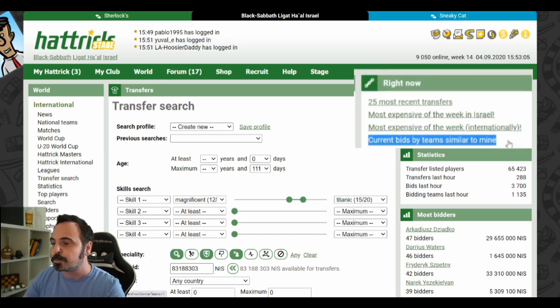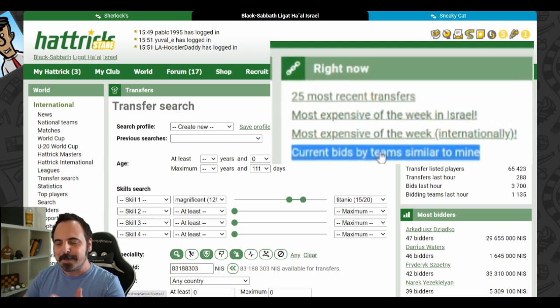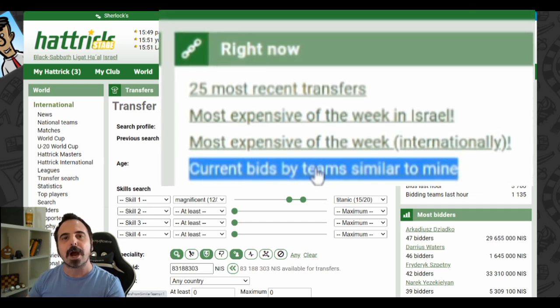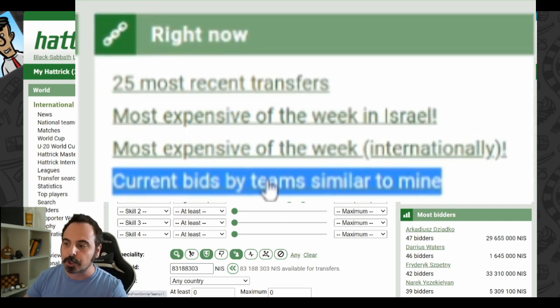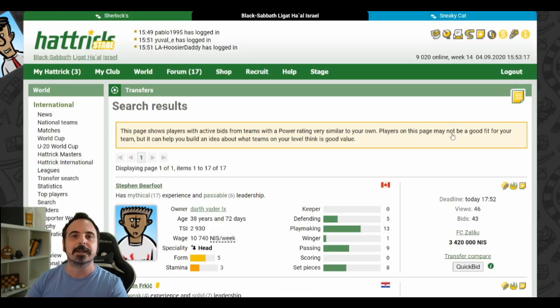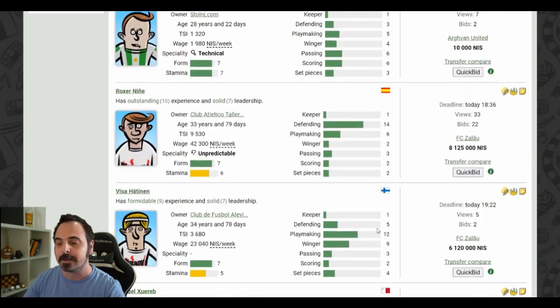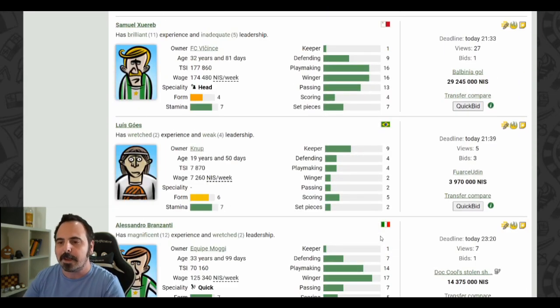Another completely new feature is 'Current bids by teams similar to mine.' Basically it searches for teams that have the same power ranking as yours and gives you the opportunity to see which players they are currently bidding on. So even if the power ranking system isn't perfect, you can see what kind of players teams at your level are bidding on in the transfer market — maybe you could start a bid war with them or just get some useful information.